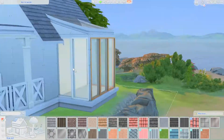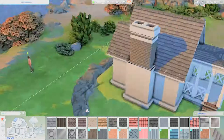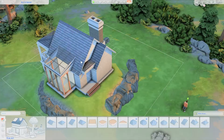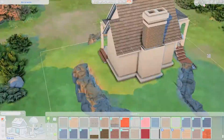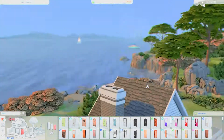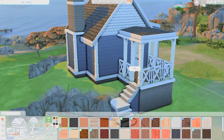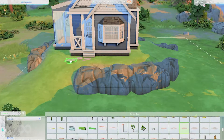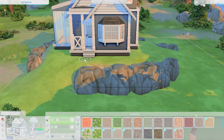This house also has a glass area which I'm turning into a living room. I originally wanted to build a greenhouse within the house, but it didn't turn out the way I wanted, so I decided to turn that area into a living room while keeping the glasshouse effect in place.